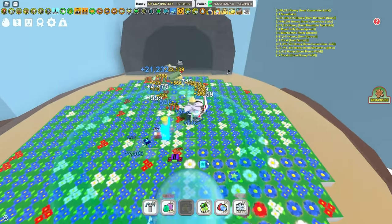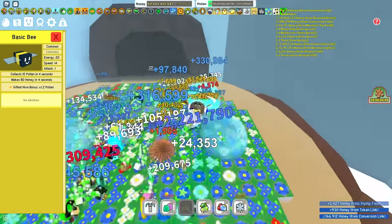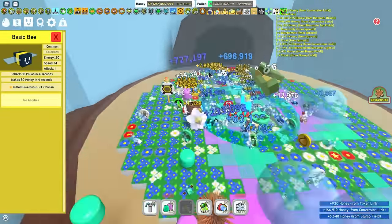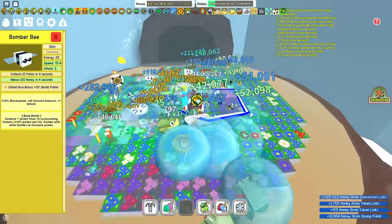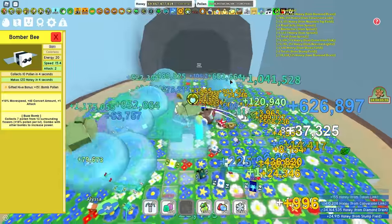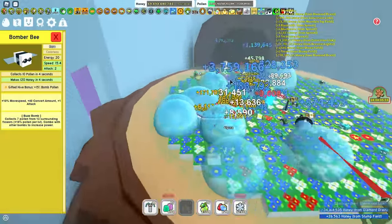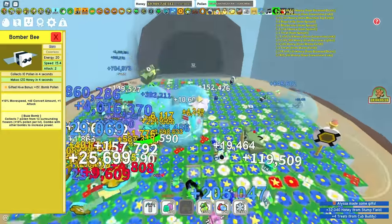Now let's talk about bees. You are going to need a Gifted Basic Bee as it will give you times 1.2 extra pollen which is going to be very useful in the long run. Gifted Bomber Bee you do not need as it is just 15% bomb pollen, which is actually bad for a Blue Hive as your Blue Bombs will fill your bag too quickly and you will not be able to get as many bubbles, hindering your hive and honey production.